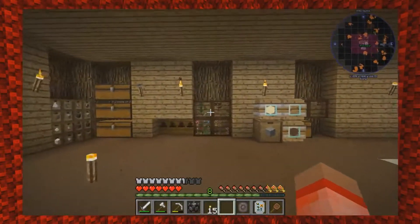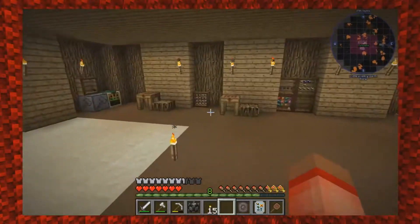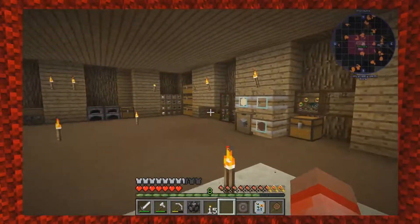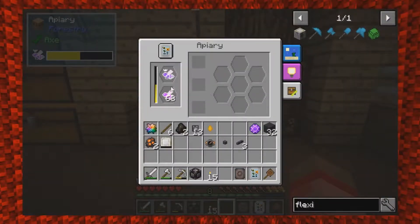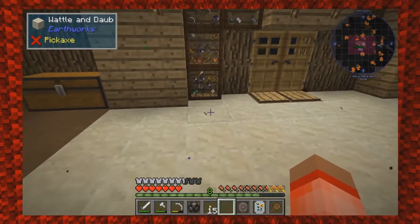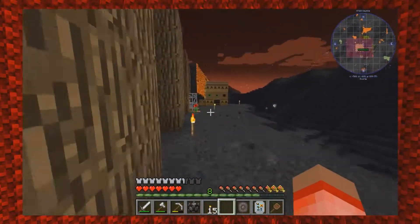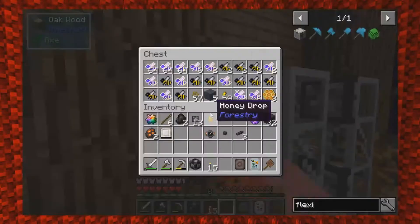We are back in Exoria and we are not going to do some bee watch today. Right after the last episode we stayed on here quite a couple of hours. I did finally get the Exoria bee - she's here. And I made a path - it kind of ends but it's quicker to get over there.